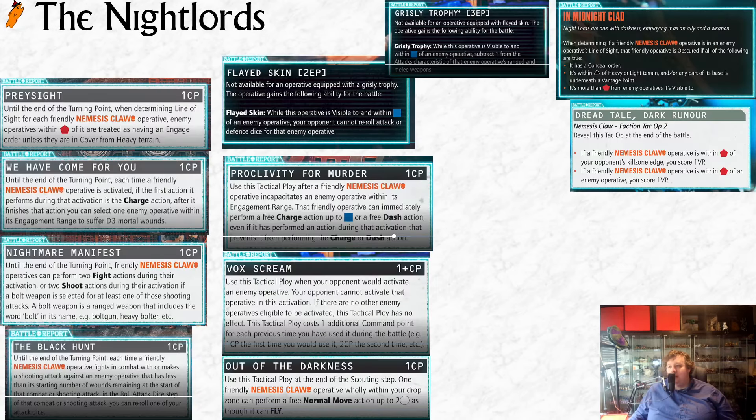These are all the things we learned about the Night Lords generically. We probably have almost all of the strategic ploys, so let's go through those first. The first is Prey Sight: until the end of the turning point, when determining line of sight for each friendly Nemesis Claw operative, enemy operatives within red are treated as having an engage order unless they're in cover from enemy terrain.